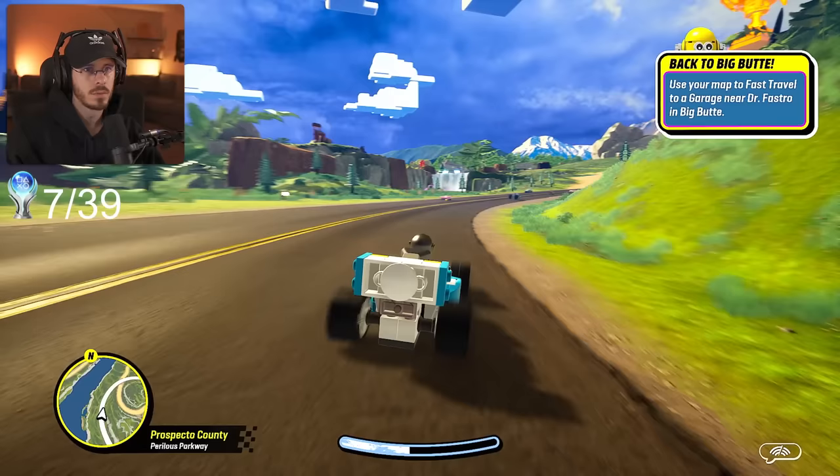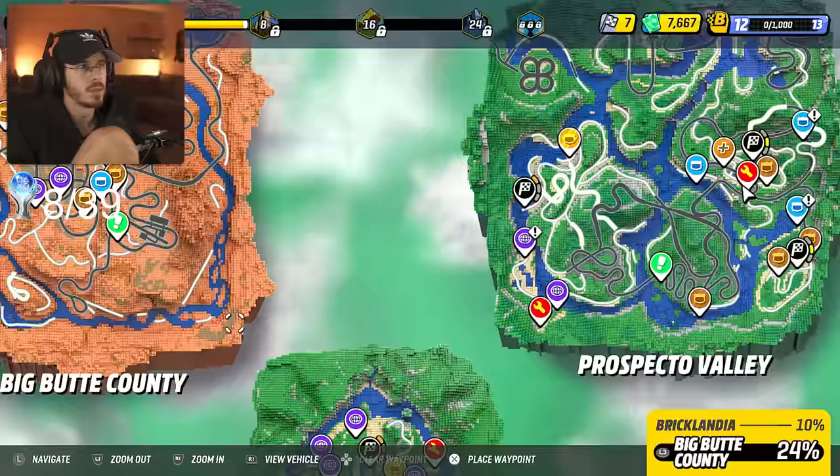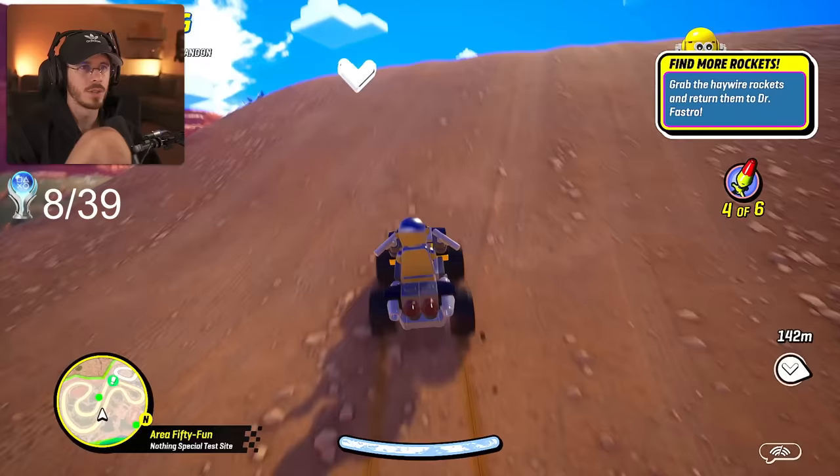We go on to win our next race, and while driving around the open world, unlock our next trophy — Roadhog — for destroying 200 traffic vehicles. At this point a story is starting to develop, so we head back over to Big Butte City to help Dr. Fastrow collect Haywire Rockets.